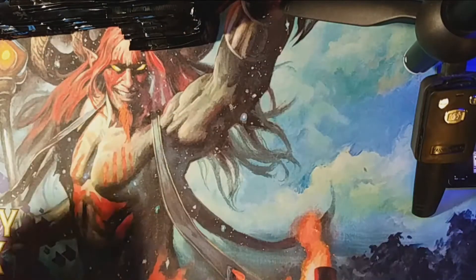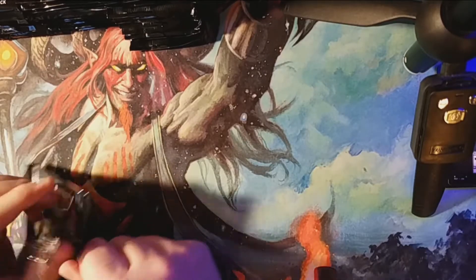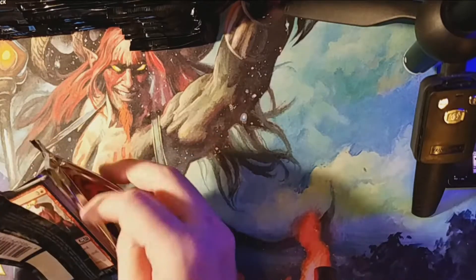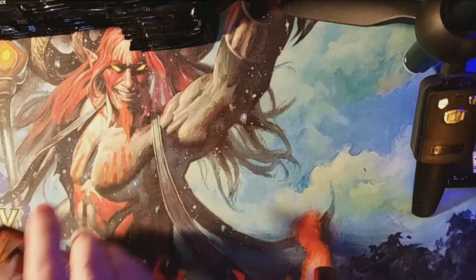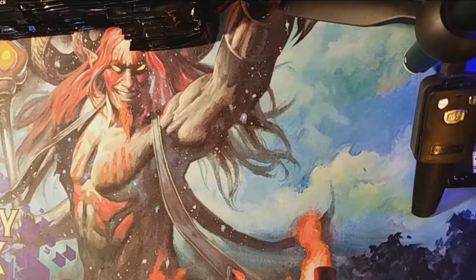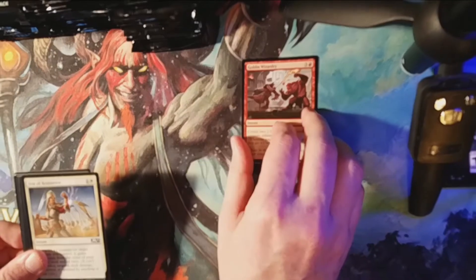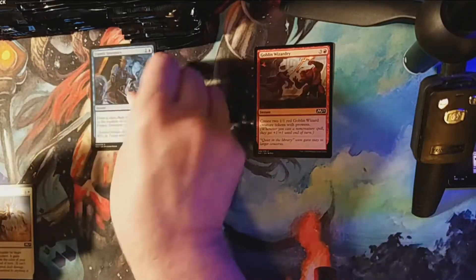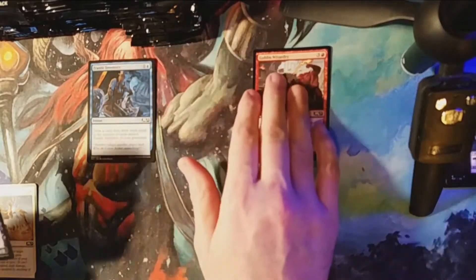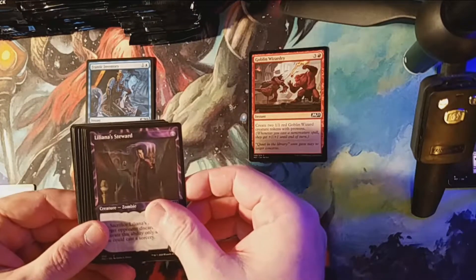There's our packs. Pack 1, pick 1. So how's everybody doing today? This is the fourth installment of our box openings for Core 21. It is the end of July by the time you see this. We're going to do the same as we have done - sorting the commons and uncommons and then going over the rares. Liliana's Steward right off the bat, first pack. Very nice.